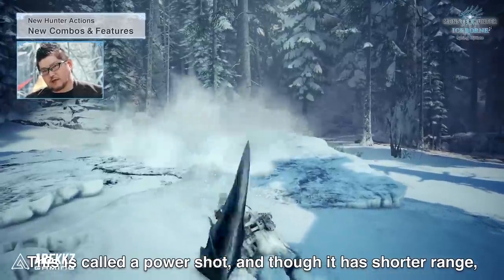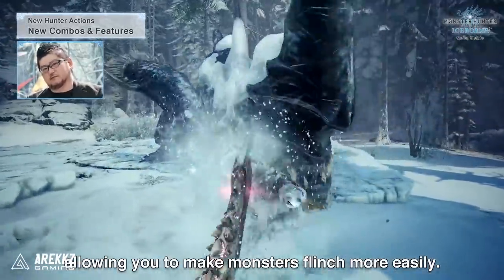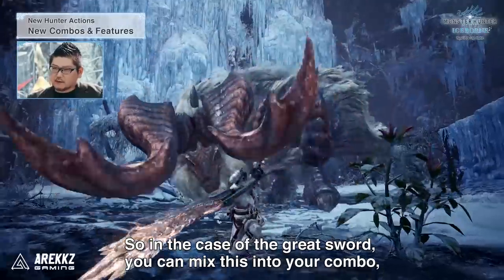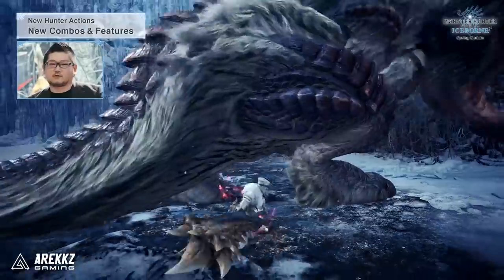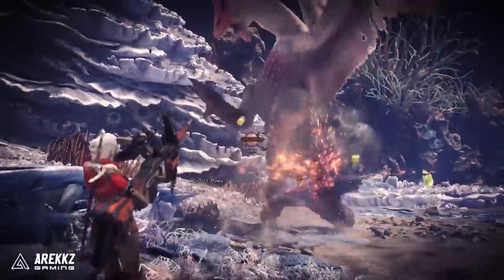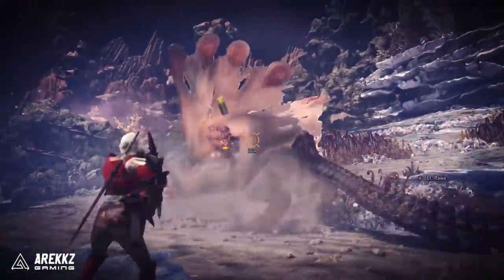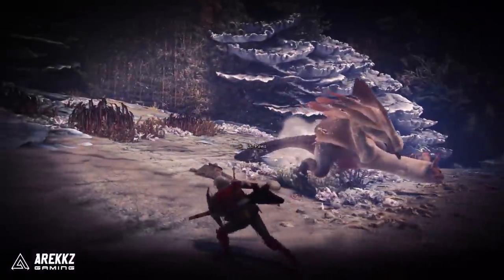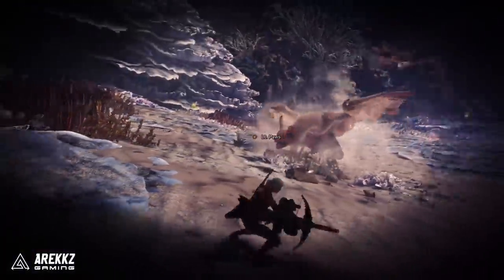The ability to essentially run around the battlefield sliding, reloading, shooting, and just being all kinds of crazy — that's the feeling I'm getting. And when you factor in that you also have instant access to your slinger... I don't actually know how that's going to work with bow guns specifically, since we've seen it with the Great Sword and Sword and Shield in the trailer, but they did say it works with all weapons, so I'm really keen to see how that plays out.